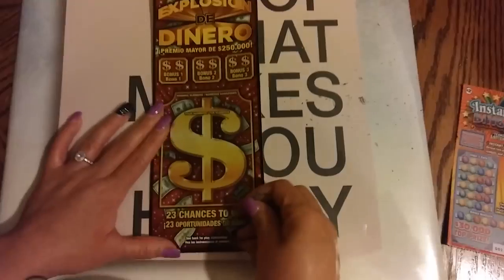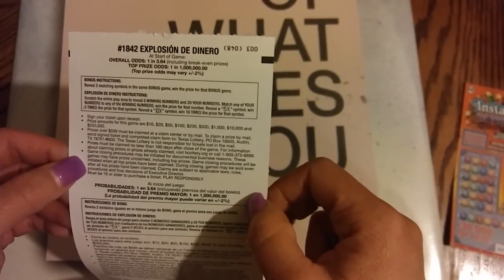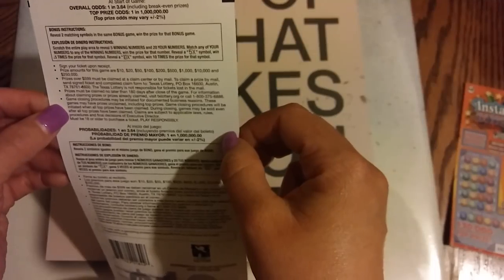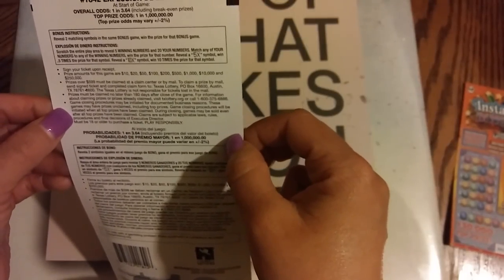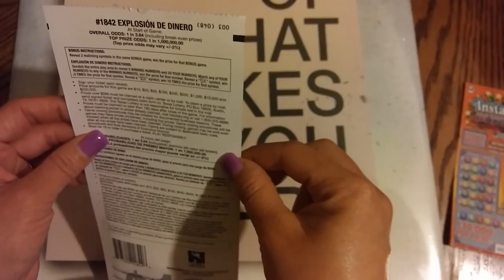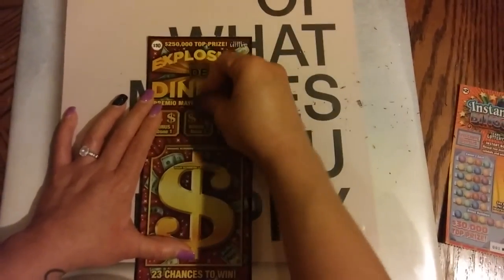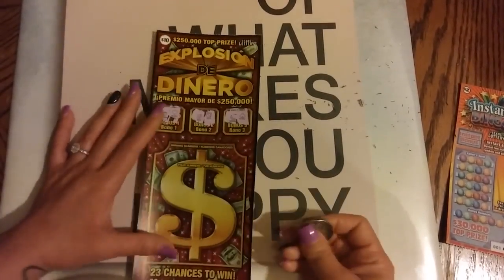Let's go ahead and do this one. Bonus! It tells you in the back: reveal two matching symbols in the same bonus game, win the prize for that game. Scratch the entire player area to reveal five numbers and your numbers. Match any of your numbers to any of the winning numbers, win the prize for that number. Reveal a 5x symbol, win five times the prize for that symbol. Reveal a 10x symbol, win ten times the prize for that symbol. On the bonus, we have to reveal two matching symbols. We have a spade and a banana — that's not going to help. Dice and a bar — no. Heart and a strawberry — that's a no.